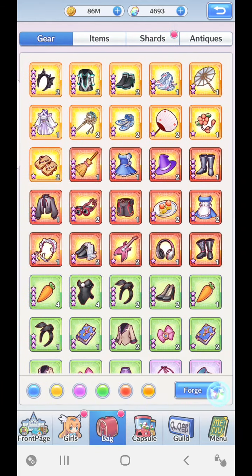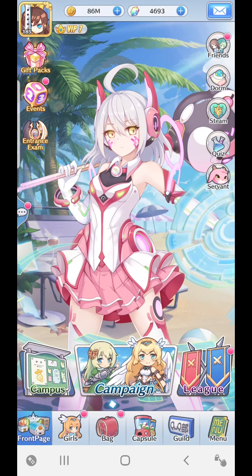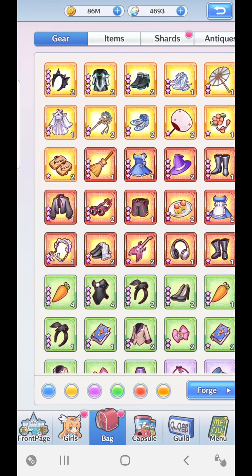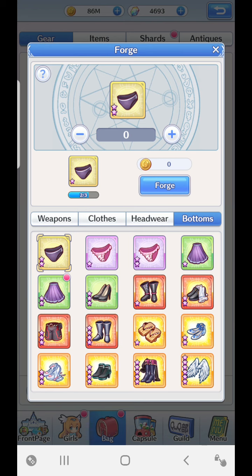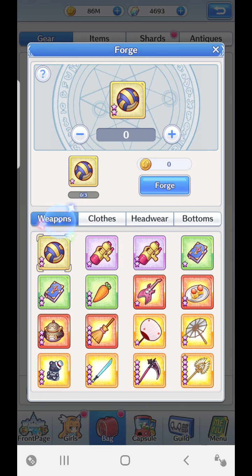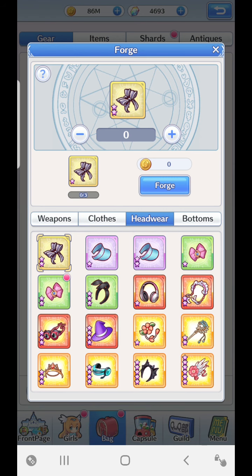For forging, you go into your bag, click forge on the bottom right, and in this area is where you do forging. You've got your weapons, your clothes, your headgear, and your bottoms - those are all four different categories that you can upgrade in terms of the standard gear. I don't have anything for weapons right now, but let's go to headwear as an example.